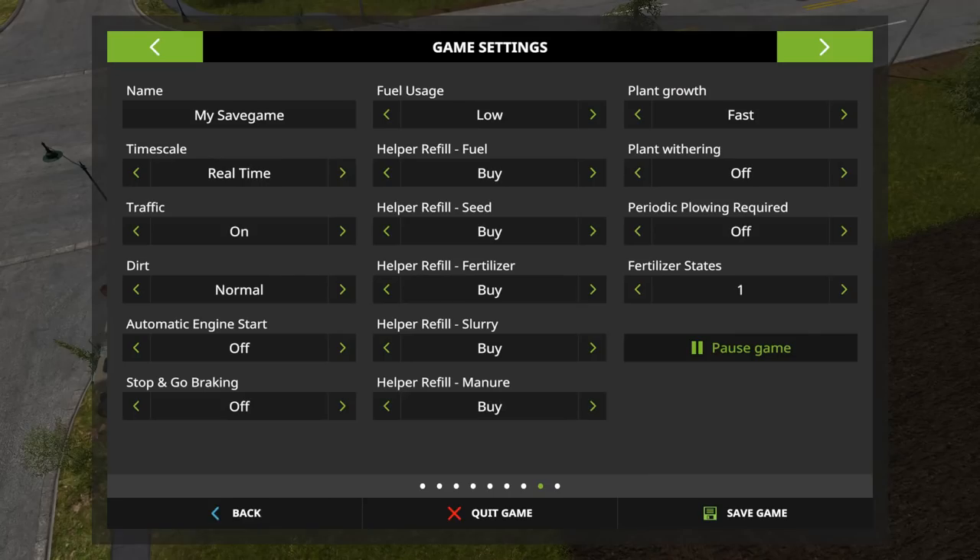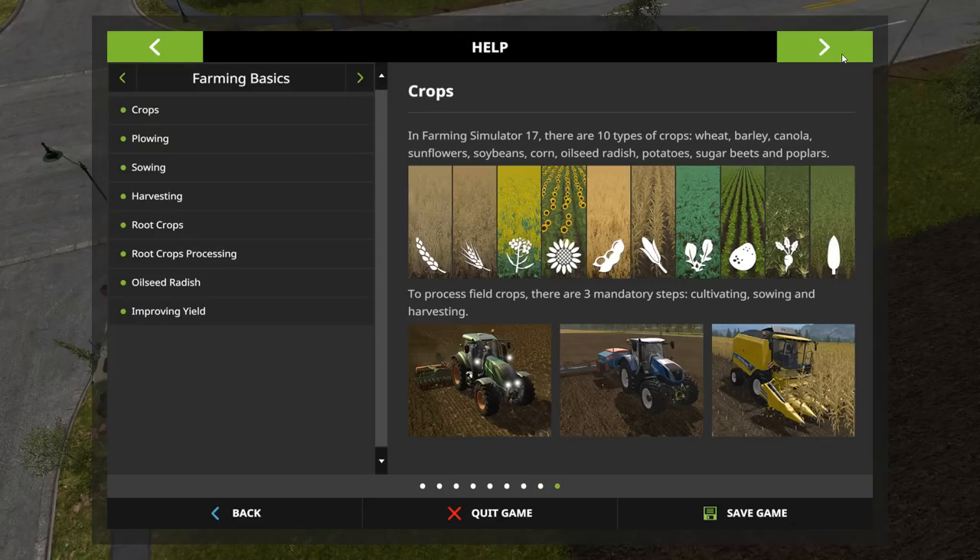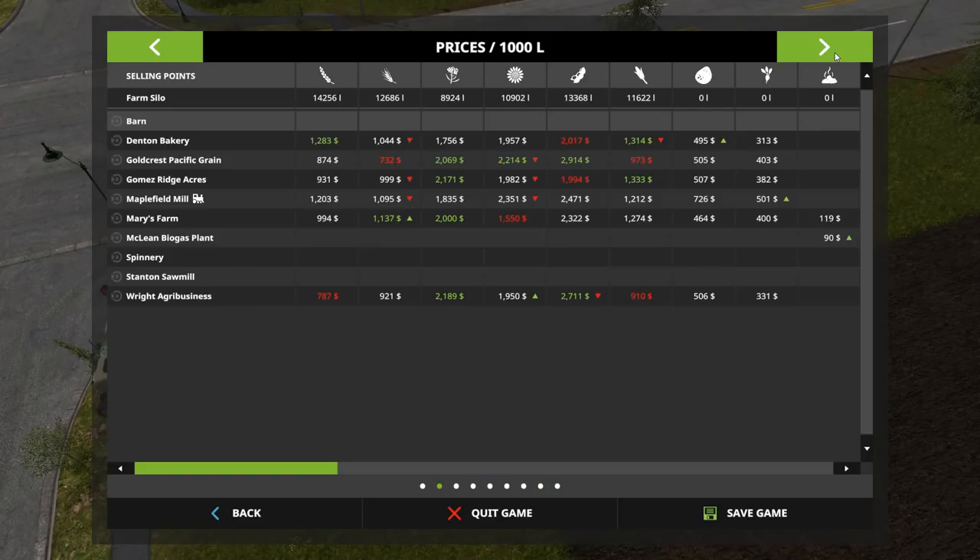Let's go ahead and take a look at our chart. We're looking for the most valuable crop. This is going to be a simpler video than the one in 2017. Right now, soybeans are hitting it hard. In fact, Goldcrest Pacific Grain has taken almost $3,000 per 1,000 liters.